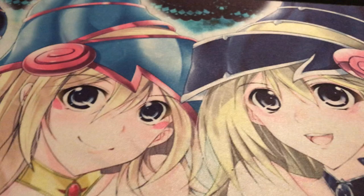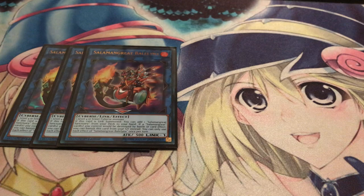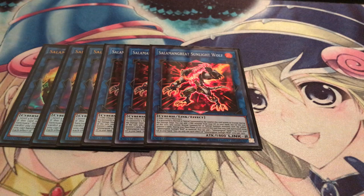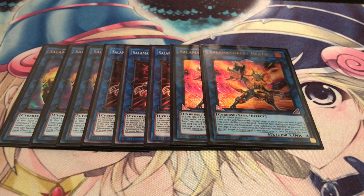Now moving on to the extra deck. Of course I'm running the standard Salamangreat link monster lineup. Three copies of Baylinks — this gives you access to your field spell and it also acts as a Return of the Dragon Lords-esque effect where you can protect your Salamangreat cards, not just the monsters. Next, Sunlight Wolf, which is your primary source of recursion — it brings back your Fire monsters and your Salamangreat spells and traps, as long as it was linked with itself. Two Heat Leo, of course, to bounce back row, and it's a good way to enable the OTK by weakening your opponent's monsters with attack points of a monster in your graveyard — you can target Ash Blossom, for example.